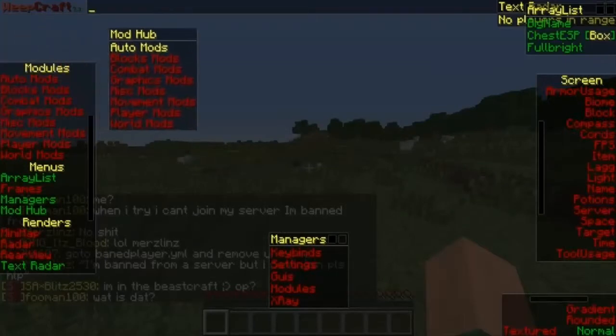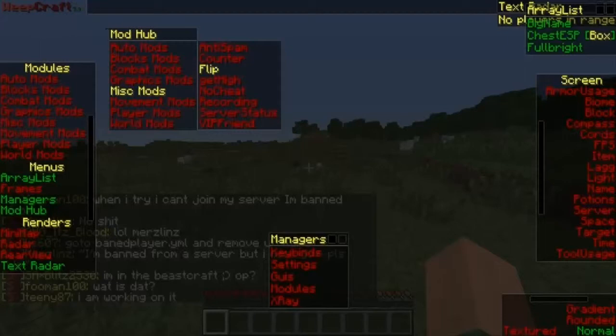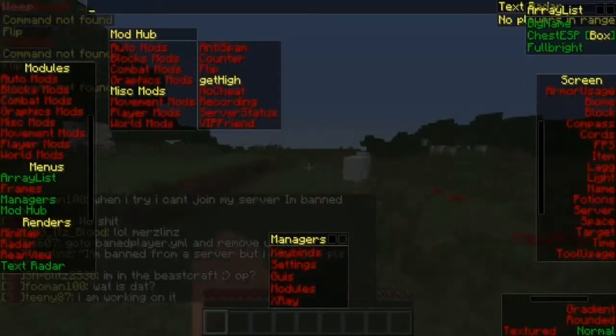There's a mod hub. You can use your arrow keys to navigate to the ones you want and press Enter to use them.